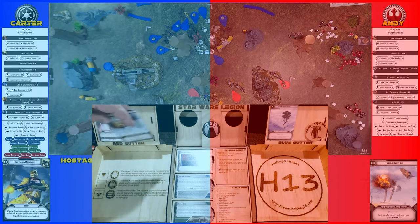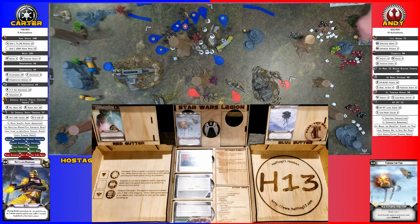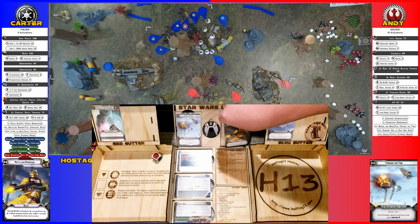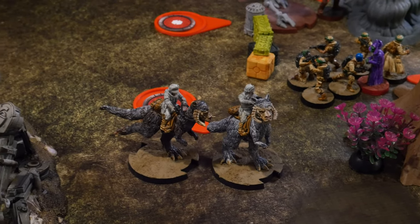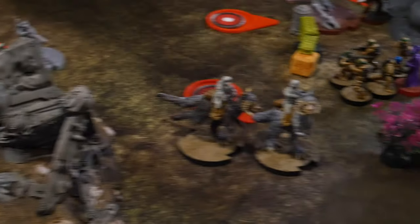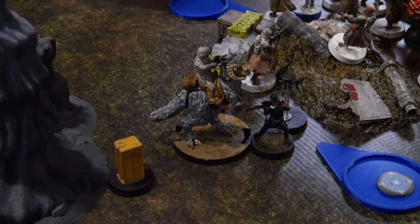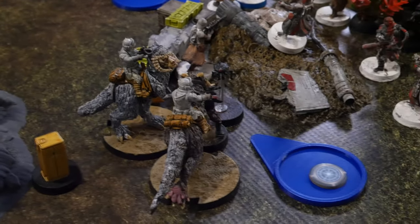Bossk gets the order. Rolling a chance cube — red first. Activating this group: Inspire 2 removes two suppression tokens. They're going to do a double move directly up to Versio, get their two dodges, and attack with their critter. They surge to hit — hit, hit, hit, three, and then a crit and one more. Five total: two crits and three hits.